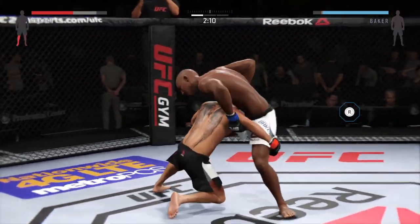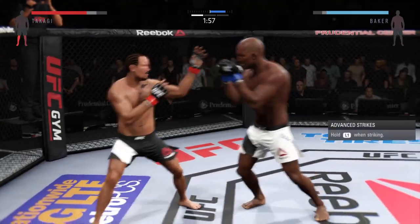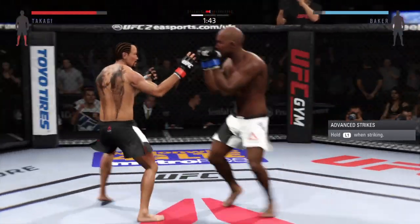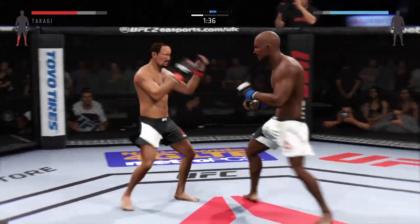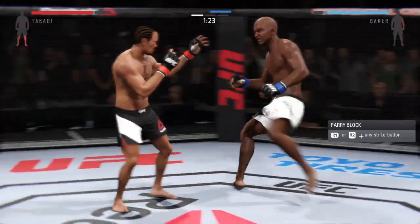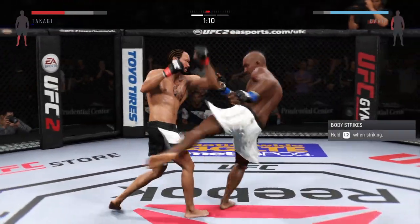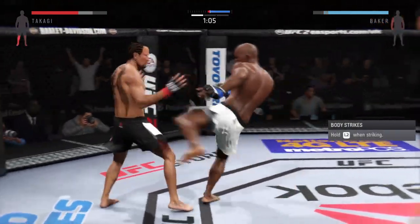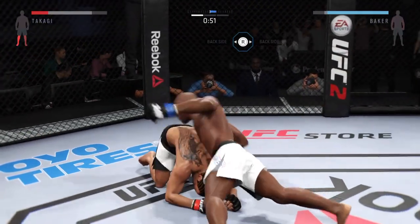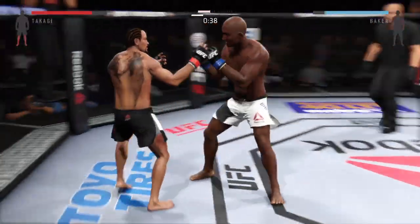That leg kick did some damage. Caught him with a big right hand. The Gambler switches his stance. Nice kicks. Powerful kick. Strong jab — he's landing some good shots here. Powerful kicks. He's back up again. Blug with a solid leg kick.